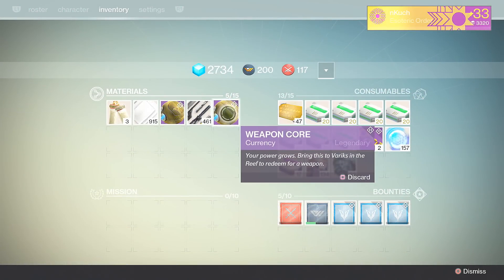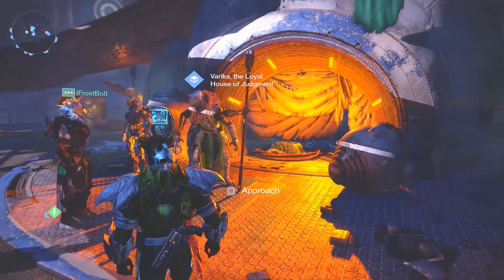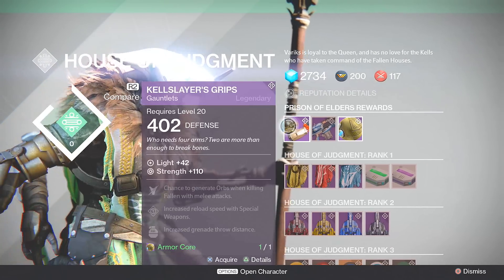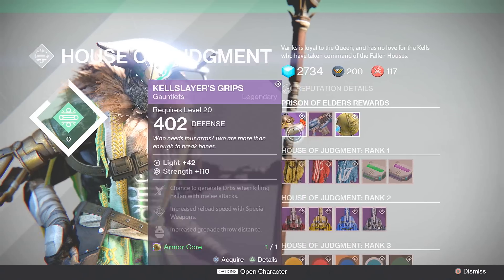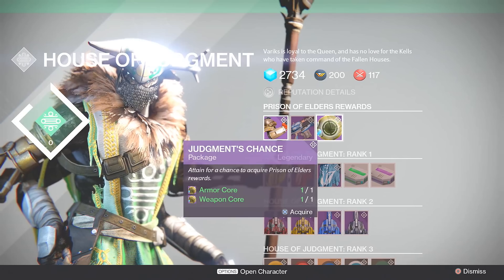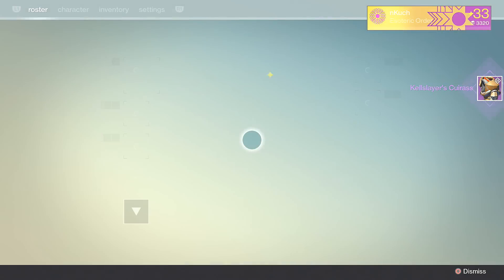What is going on guys, Kuch here, and today I am going to be showing you my Prison of Elders gear that I managed to get from Variks the Loyal, the House of Wolves vendor. For those of you who do not know, you don't necessarily have to waste your armor core or your weapon core on the specific item he has every single week — instead you could choose to buy the Judgment's Chance. This requires one armor core and one weapon core.